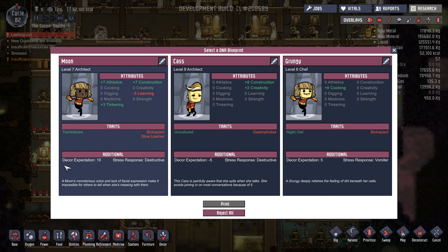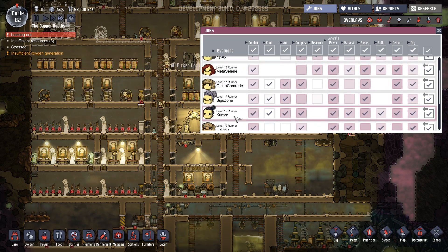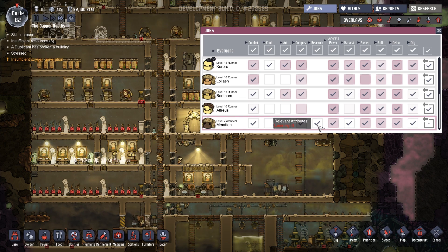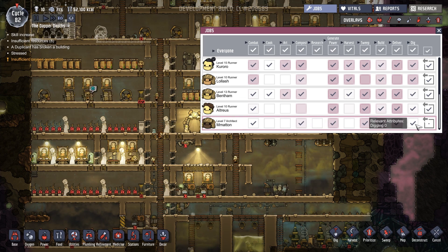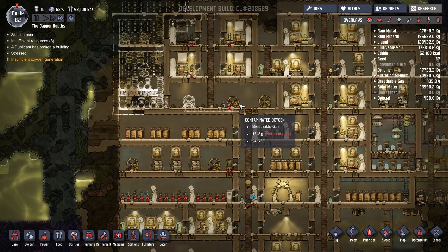By hazard, slow learner — destructive decor expectation of ten. We've got seven athletics. That is really good because we need someone who can run the power. Moon, you shall be accepted — and of course shall be renamed Matin. Welcome to the colony, Matin. Let's just make sure Matin is correctly set up. The only thing I really want you doing is power for the time being, so I'm going to disallow pretty much everything else except sweeping.